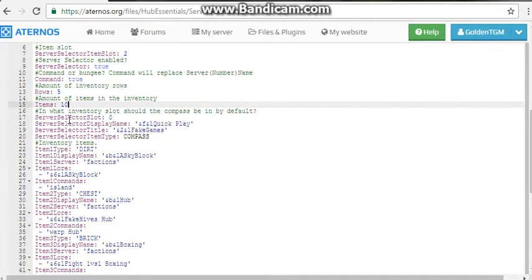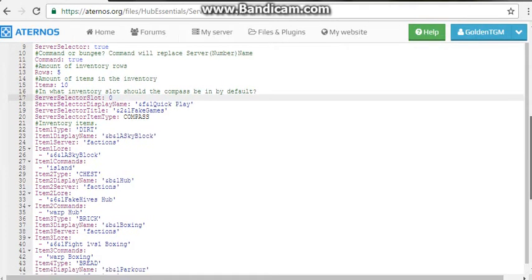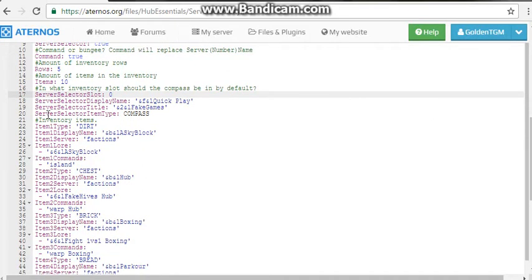Set Server Selector slot 0 display name — this should say something like 'Play'. Set the colors with F and L codes, set fake games as the Server Selector title, set the Server Selector item type to compass.